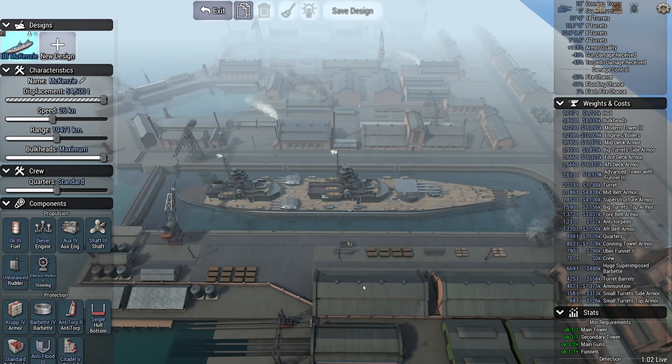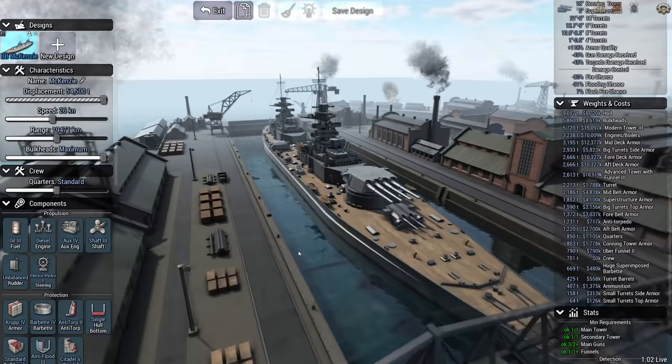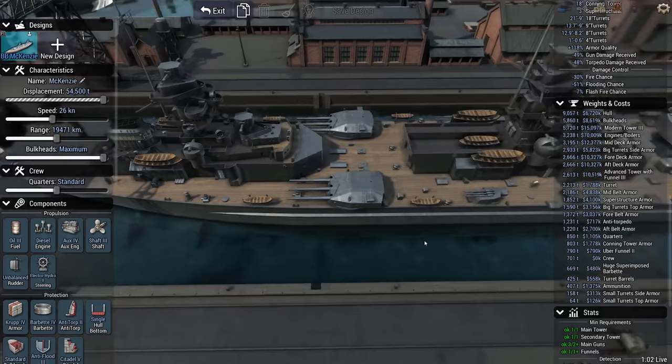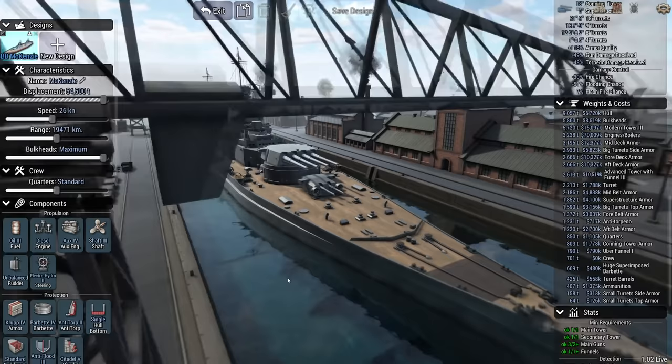Allow me to show you my first battleship. This is the Mackenzie class, named after Alexander Mackenzie — he's one of our designers who's currently quarantined. This ship is capable of dealing with just about anything the Royal Navy can throw at us. We have an 18-inch quadruple turret on the bow — this is the main firepower of the ship. In case we encounter cruisers, we have a triple set of 9-inch wing turrets, with the funnels all the way at the back.